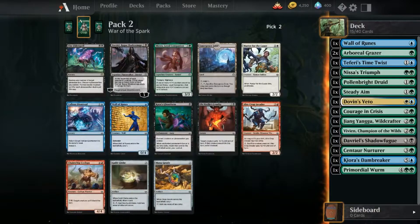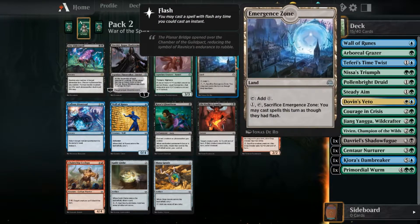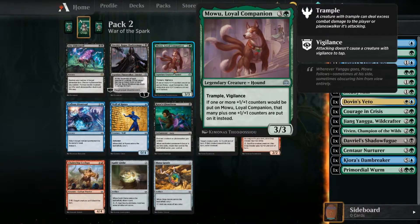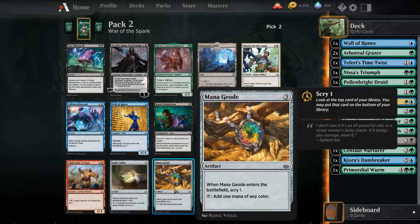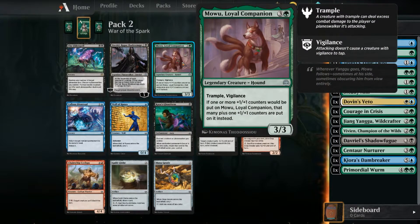It's a dog-eat-villain world out there. Destroy any number of target planeswalkers. There's a sacrifice card: you may cast spells this turn as if they had flash. There's also Muulu, Loyal Companion with trample and vigilance - if one or more counters would be put on it, that many plus one counters are put on instead. There's a one-mana Geode that enters the battlefield, scry, and adds one mana of any color - that's a pretty good card. This other card seems to be really appealing too.